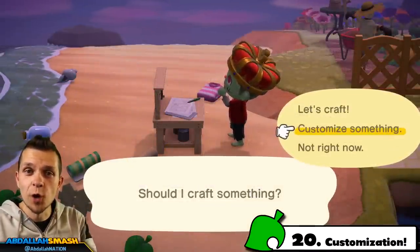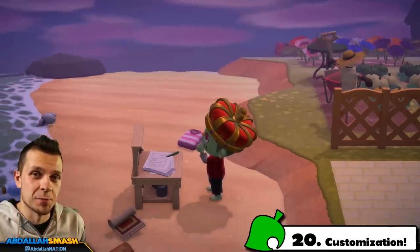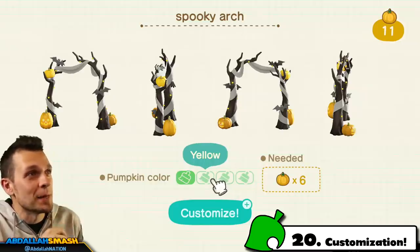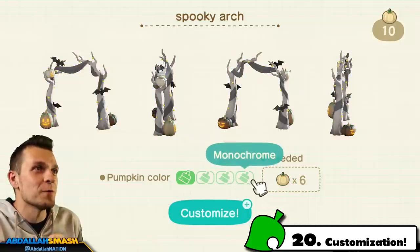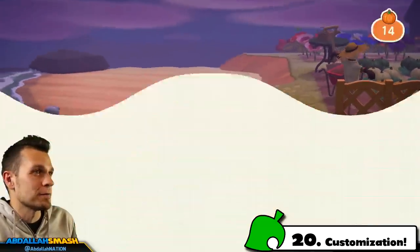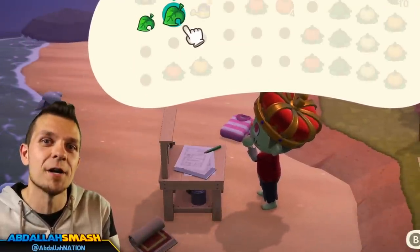The other colored pumpkins — white, yellow, and green — are used for DIY color customization rather than customization kits. For example, to turn the spooky arch yellow, you need 6 yellow pumpkins; to make it green, 6 green ones; and for the monochrome version, 6 white pumpkins. The same applies to the carriage: it comes in orange, yellow, green, and monochrome variants, each requiring 6 pumpkins of the corresponding color.